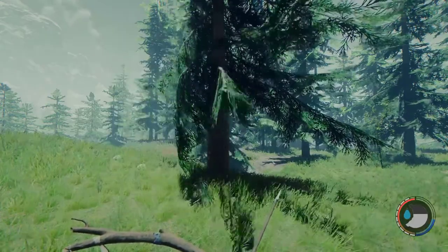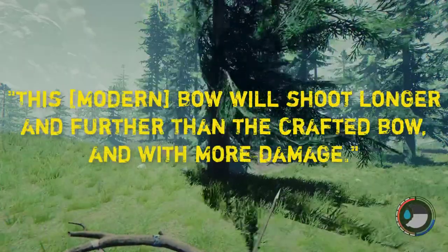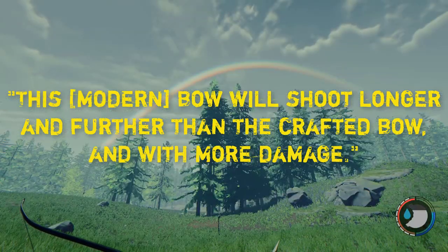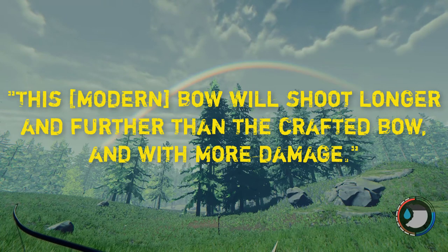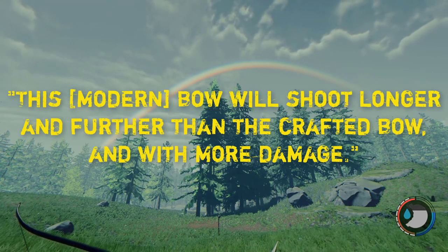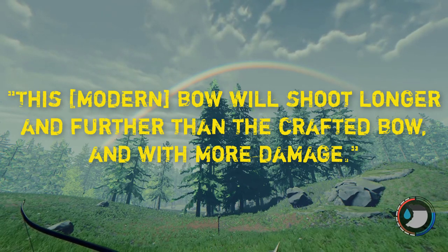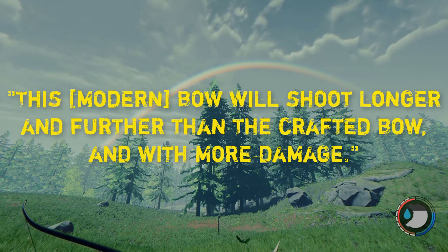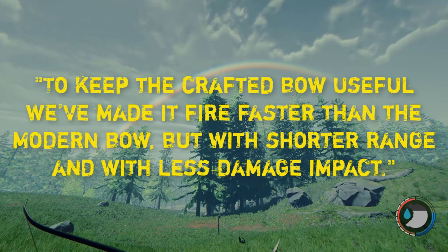The 0.69 update notes say that the modern bow will shoot longer and further than the crafted bow and with more damage. I don't know what 'longer and further' means — they're both the same sort of thing — but it does look like it shoots further than the standard bow, or crafted bow as the devs call it. I'm not sure it actually shoots with more damage based on the comparisons with mutants and cannibals: two arrows to kill a cannibal sometimes three, eight to nine to kill a mutant, which is the same as always. It doesn't appear to do more damage, at least in our little unscientific test. Now it also says to keep the crafted bow useful they've made it fire faster than the modern bow, as we've demonstrated — considerably faster I would say — but with shorter range and less damage impact. So we now have two bows with different use cases, which is always handy. You're always better having more weapons, more choices, more options.